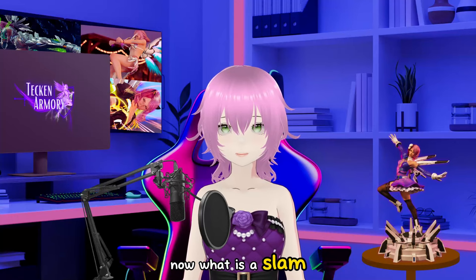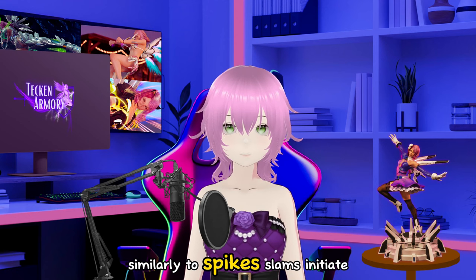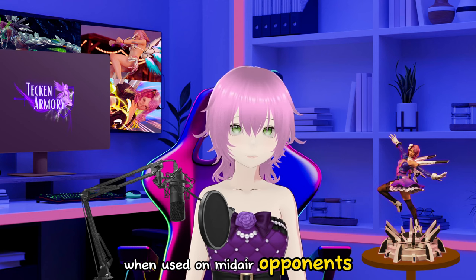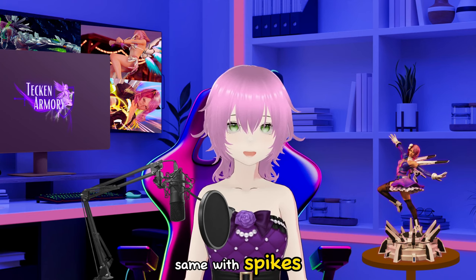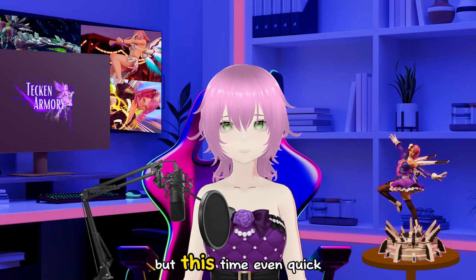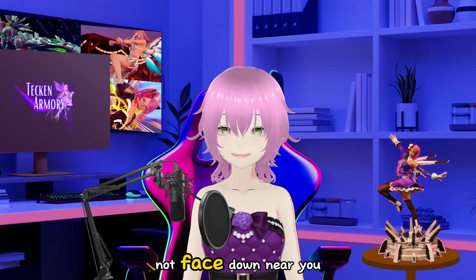Now what is a slam? According to Weivu wiki, similarly to spikes, slams initiate floor breaks when used on mid-air opponents. They do not leave opponents face down. Same with spikes, the enemy cannot do any techs or quick get-ups, but this time even quick back roll will not work — usually because the enemy is not face down near you. Here are some examples.